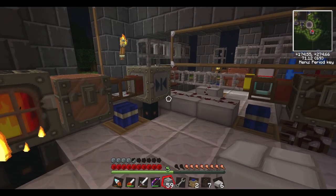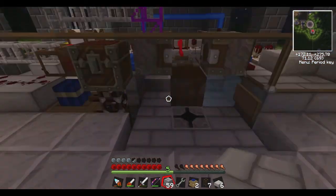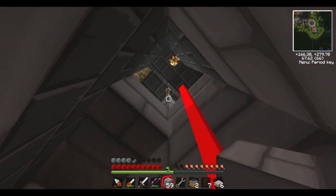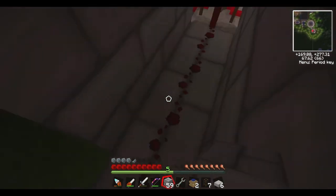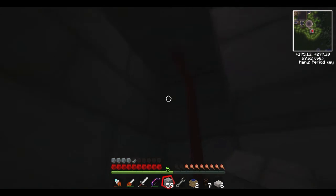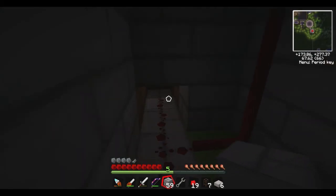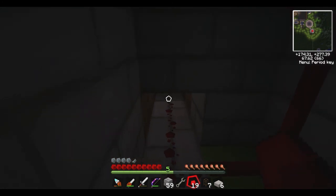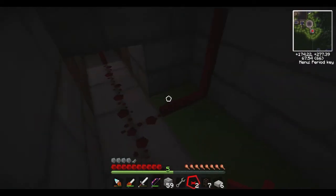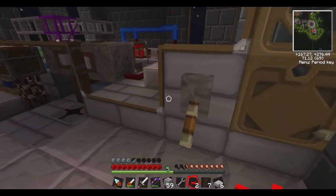I also want to show you the redstone — it changed somewhat, in large part because it is all connected now. This is the line that comes off of that lever, and it goes into an inverter which, because power on stops the timer and power off allows the timer to go, we need to invert the signal. We run it up there and also up the far side. It looks like that's going to need one more alloy wire just to be safe — there we go, that should do it.